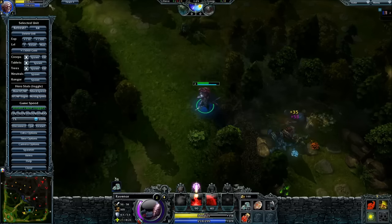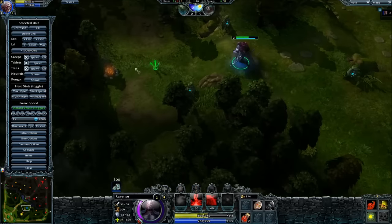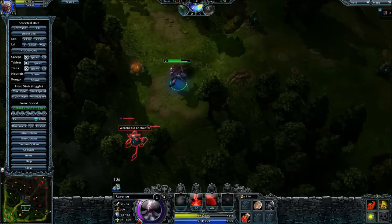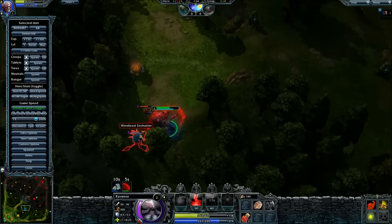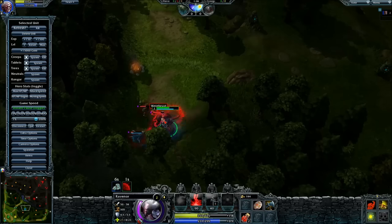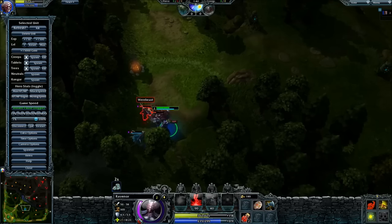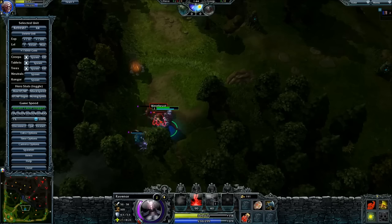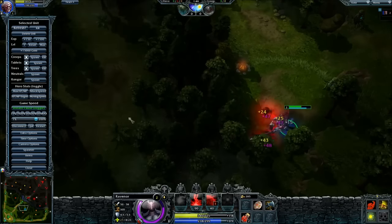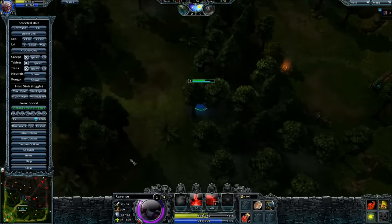After we finish the medium camp, we want to head back to the easy camp. The leveling of skills sort of varies — here I leveled W just in case I need additional damage to clear the creeps. But in a real game setting, you can level your Q as well.